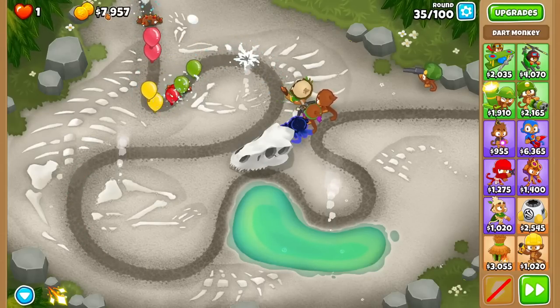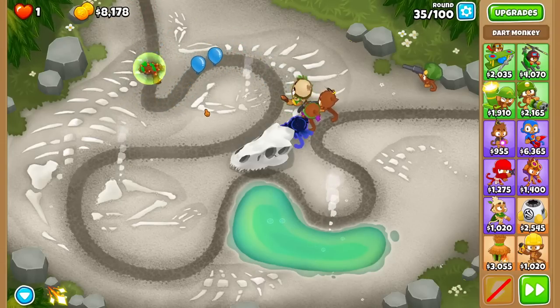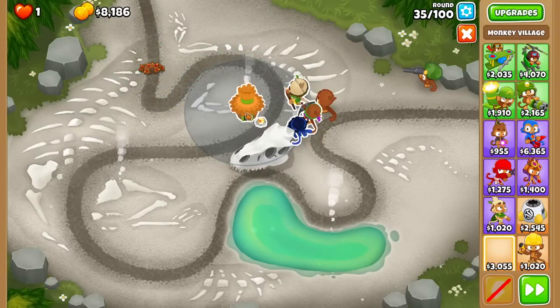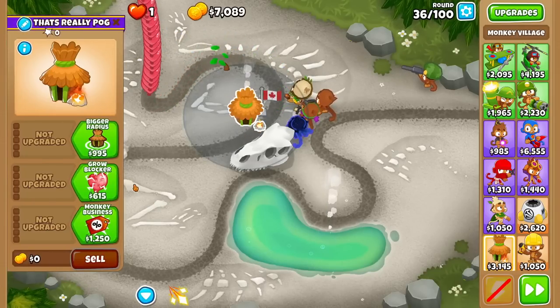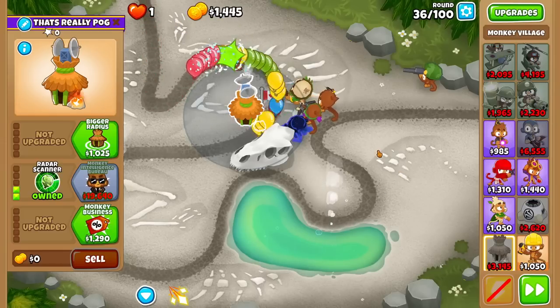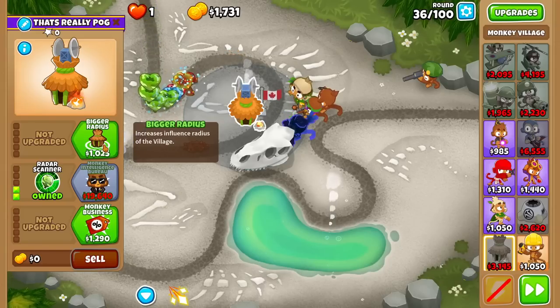All this money I've been banking for the last 10 rounds has probably been devalued because of the inflation. The price of these towers have been increasing faster than the price of eggs. Now I can buy Radar Scanner, so I'll get that, and I guess I'll get Jungle Drums as quickly as possible too.